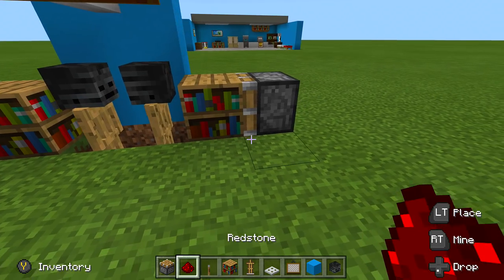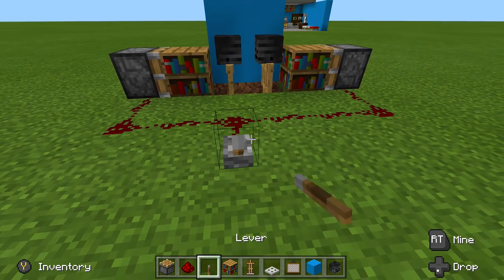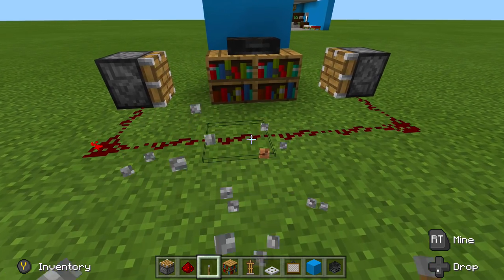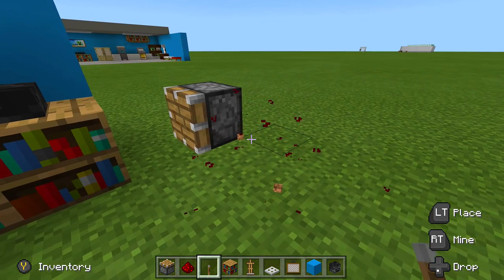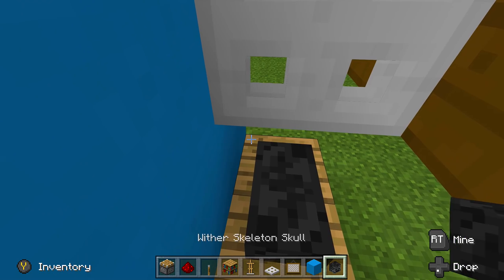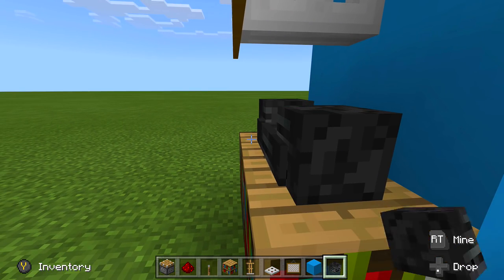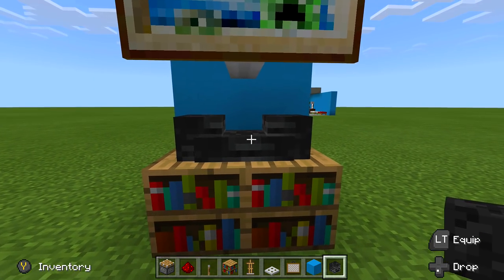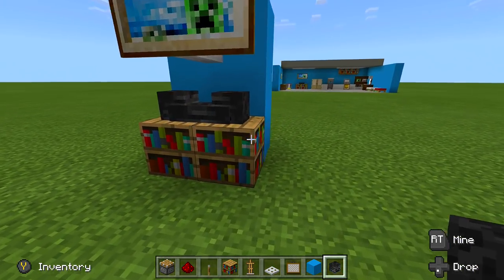Place wither skeleton skulls right on top of both armor stands. Place two bookshelves off the sides with two pistons facing inwards towards those bookshelves. Take out some redstone and wrap it around right into the piston, take out a lever, flip it down, and boom — there is your Xbox One, PS4, or stereo set. You can also place two more wither skeleton skulls on top to look like speakers — it kind of looks like a stereo system with speakers.